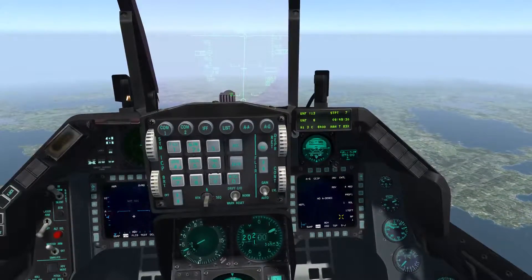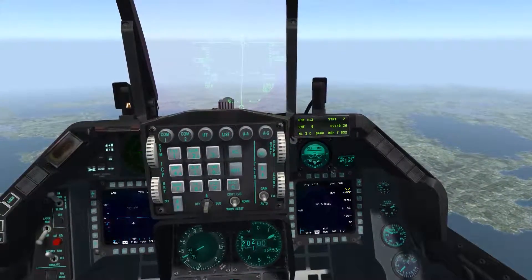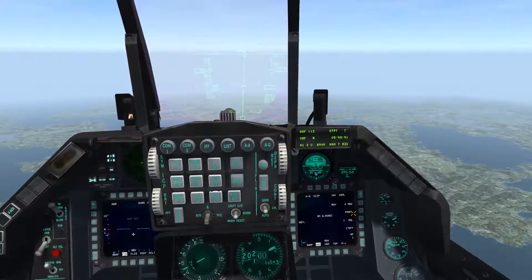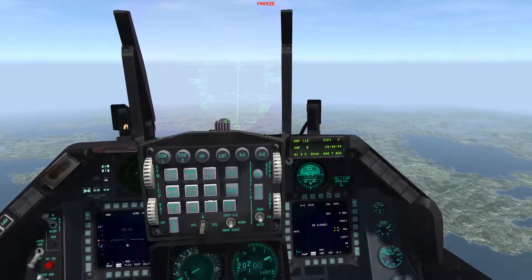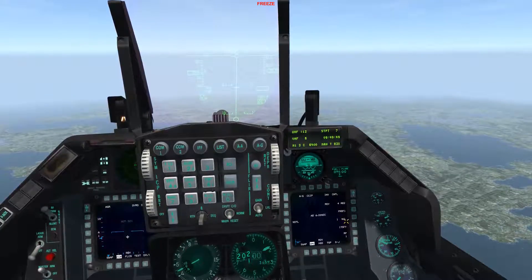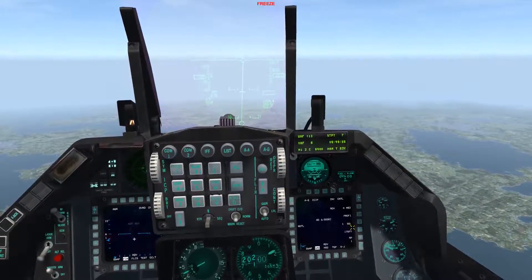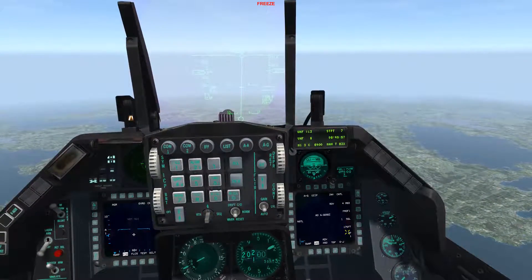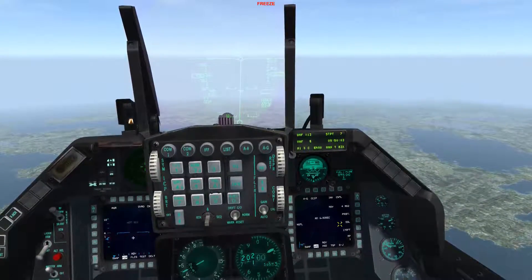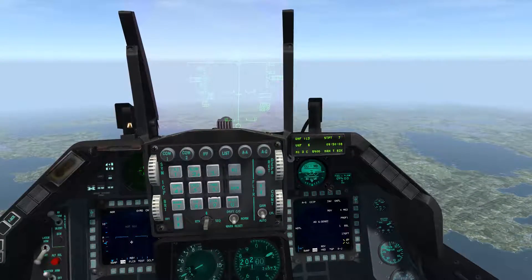The SMS page should look familiar at this point. At the top you have your bomb type. Below that is the profile number, which won't be covered here. Then you have SGL — single — meaning when you press the weapons release button, you'll drop one single bomb. The ripple quantity is also set to one, so one bomb drops per button press.